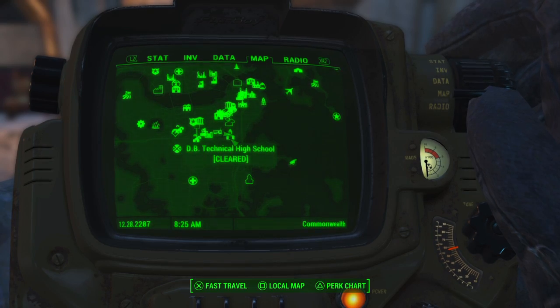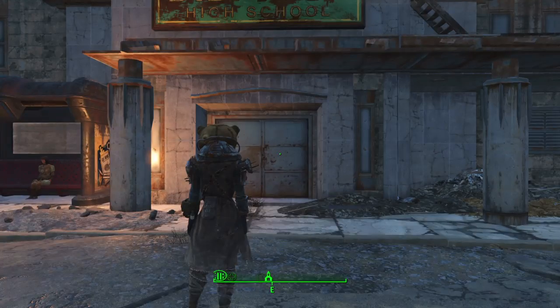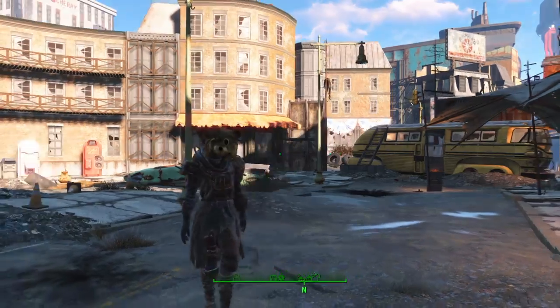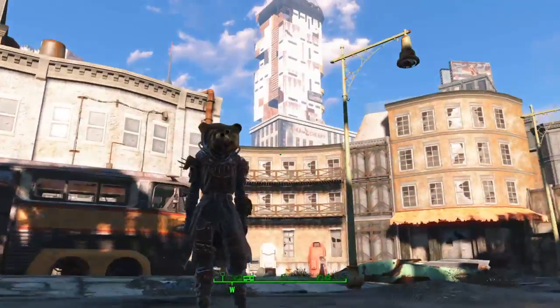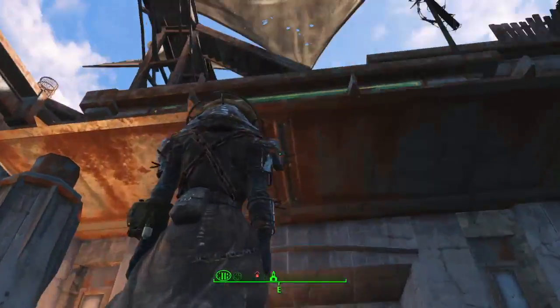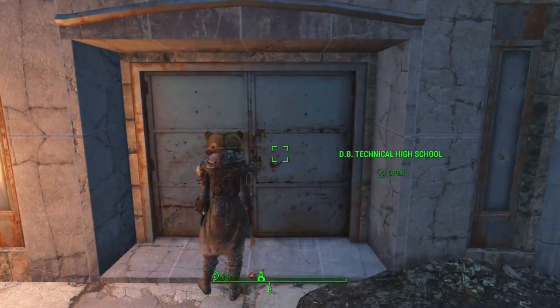So, Diamond City, DB Technical High School. And you can also get a free Fusion Core here, a comic book, and a mascot helmet here. That's a lot of free stuff in this one place, so let's go ahead and go in and show you where to get it.